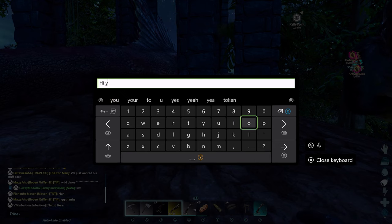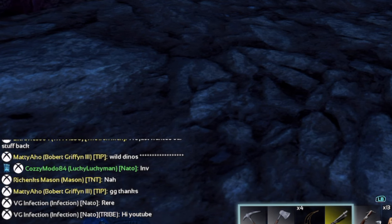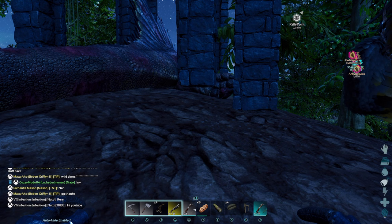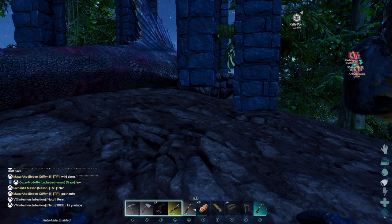So if you just type here — there you go. Now you can see, obviously, I have the tribe there in the parentheses. So you can see that that was only to my tribe members — nobody else in the world can see this but my tribe members.